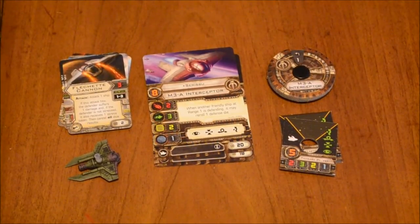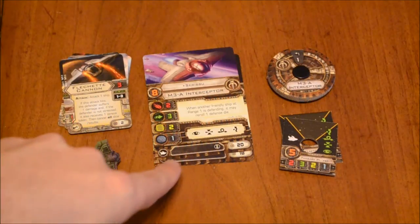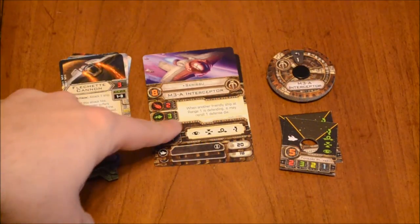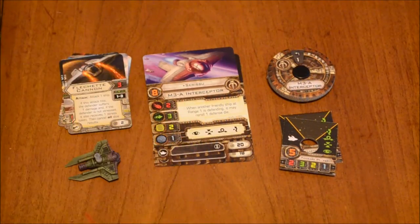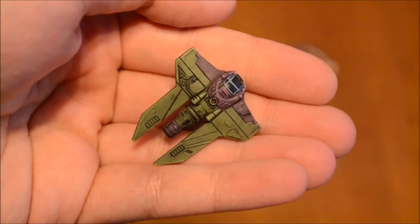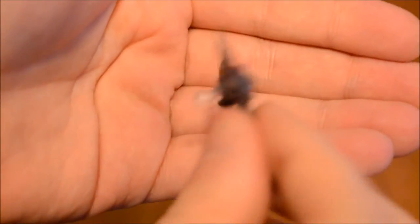Here's a quick look at the components minus all of the little tokens. I don't cover all of the tokens just because they tend to repeat themselves. After doing like 15 or 20 expansion videos, they tend to repeat themselves. Just keep in the back of your mind that the tokens that come with an expansion like this usually reflect the ship class in question. There are focus tokens and evade tokens inside the expansion. But here's a quick look at the model — a very small craft.